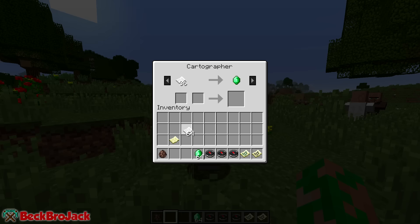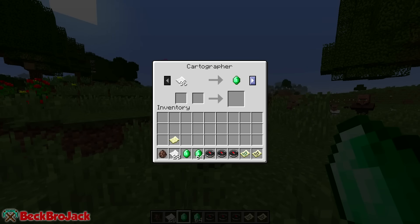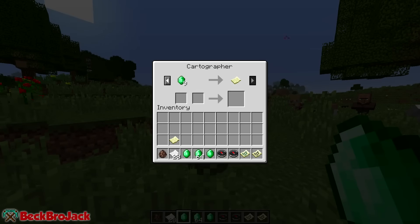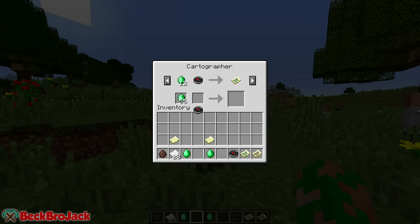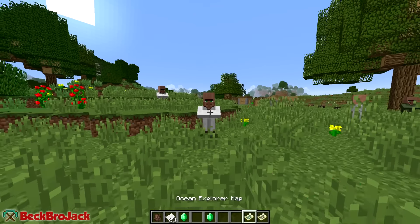You're gonna want to find a cartographer. You'll need a bunch of paper, emeralds, and a few compasses. Here I'm going to give it some paper, get an emerald in return, then if I click off, wait a few seconds and click back on I should get a new trade for a compass for an emerald. Come back, and he should have another trade for emeralds for an empty map, and then we should be able to get an exploration map.